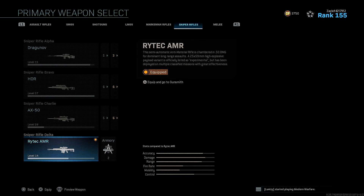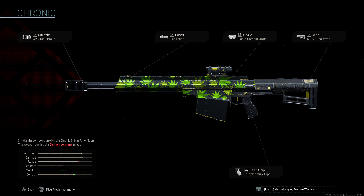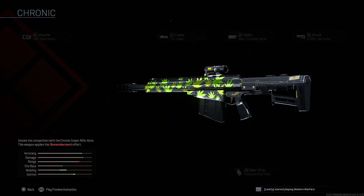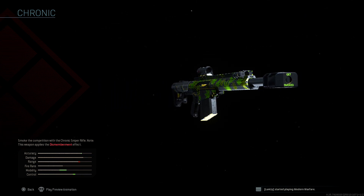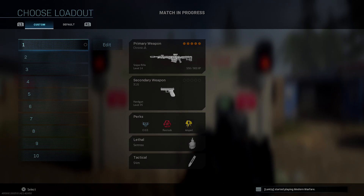This is pretty much a MORS AMR that has a dismembering effect, which is pretty much like a weed effect or whatever. I'm going to show you guys what this thing looks like. We're going to try to hop into a custom game real quick just so you guys can see what this thing does. All right, see you boys there.